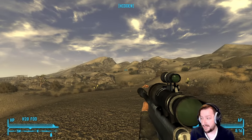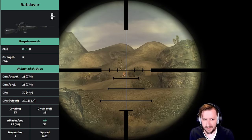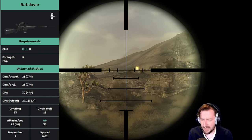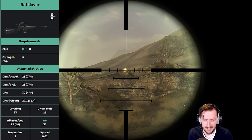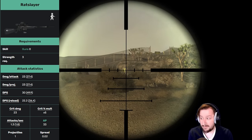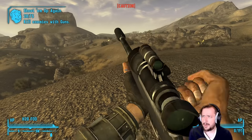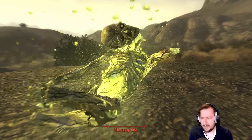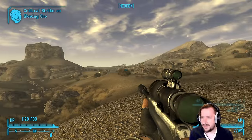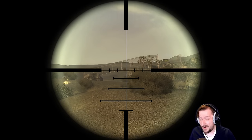Our next weapon is the unique Varmint Rifle: the Ratslayer. You get this in Broc Flower Cave, which can be a difficult area to go into early on, but it's definitely worth it. It also requires zero guns and only 3 strength to wield. It has decent damage per shot, decent DPS, and an insanely high crit modifier at 5 times, so it will be hitting crits like crazy. It has extremely low base spread. It also has all the modifications of the standard Varmint Rifle, plus bonus health and is slightly lighter.